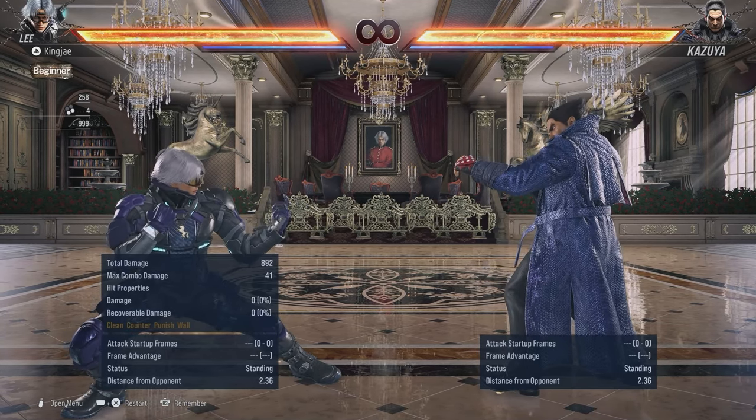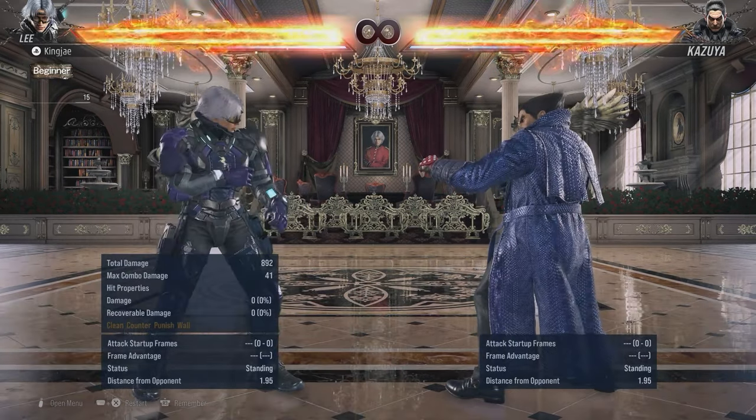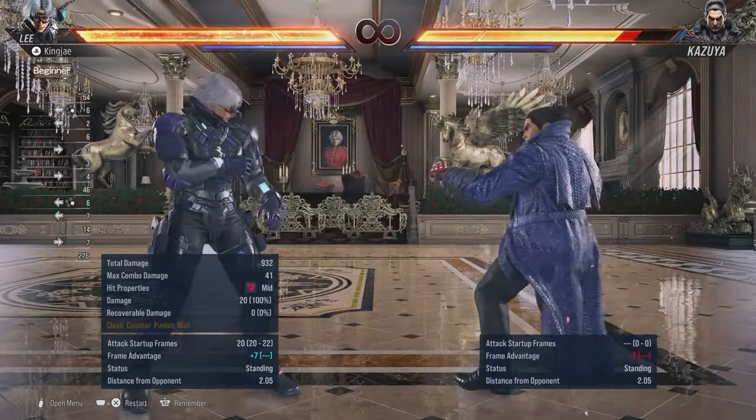Lee is a counter specialist and likes to do just frame attacks, so he requires a lot of execution. I'll show you some of these moves right now. He has back 4, which is a good move to use and counter hit launches.